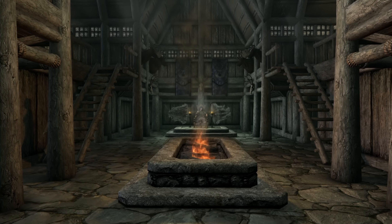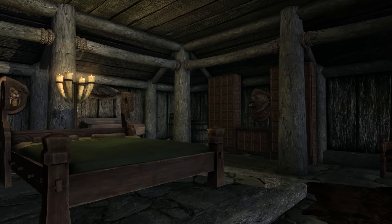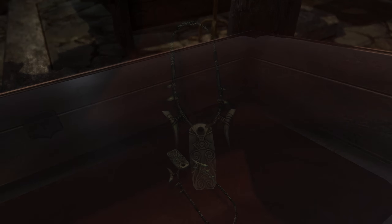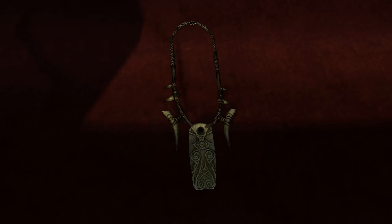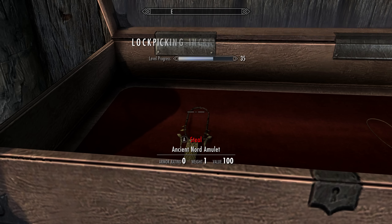As we enter, head over to the right of the hall and into Jarl Sidgir's bedroom. Behind his bed on the right we can find a locked display case with the Ancient Nord Amulet inside it. It's only an adept level lock so it's very easy to get into.